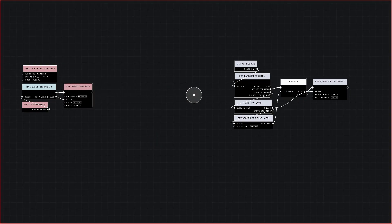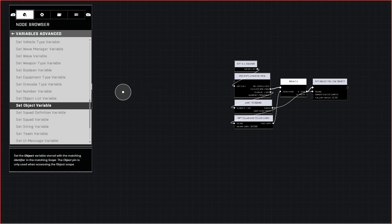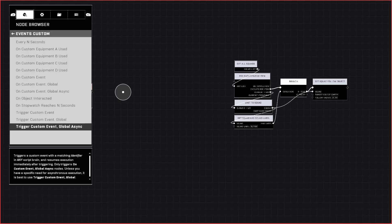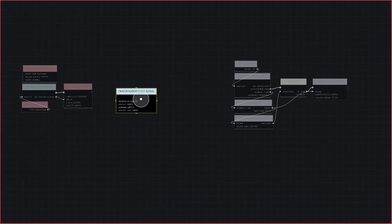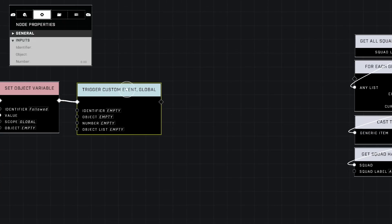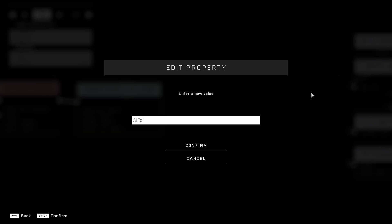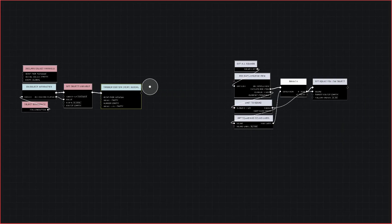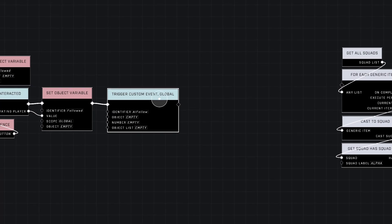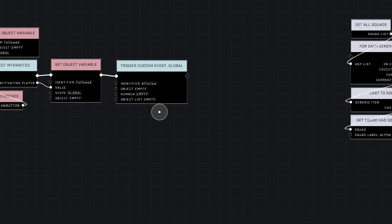So how do we get this to work with this over here? That's why we need a custom event. We're going to do that because we're going to have two separate events make this happen, and that's why we have to have a custom event — we don't want to duplicate the core script for an entirely separate event. So this is going to be called AI Follow. Make sure it's Trigger Custom Event. It can be not global or global — it doesn't matter. I only use global just in case I use it with another script brain later in the map.